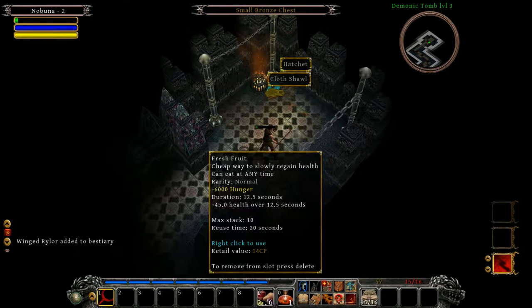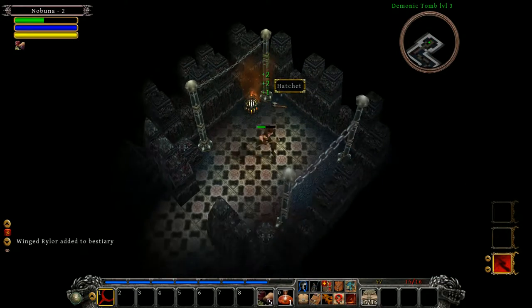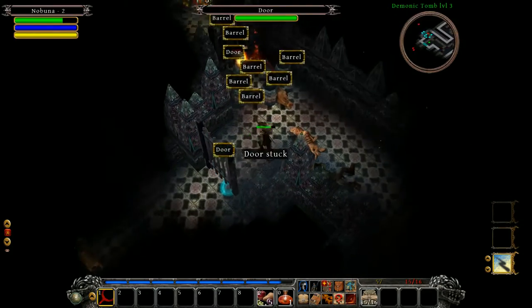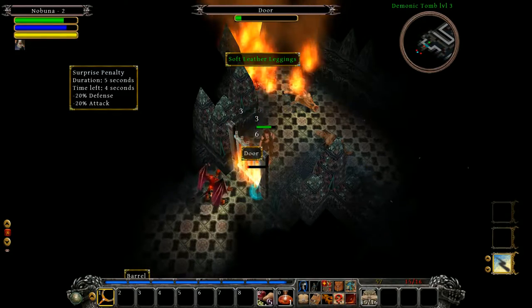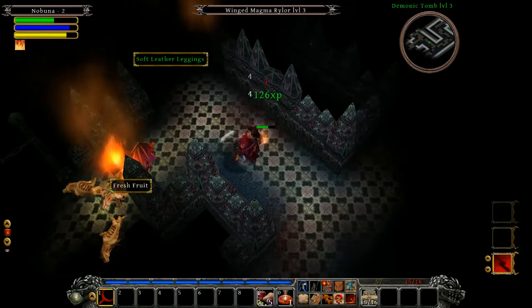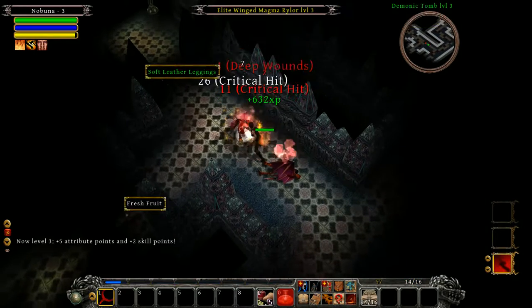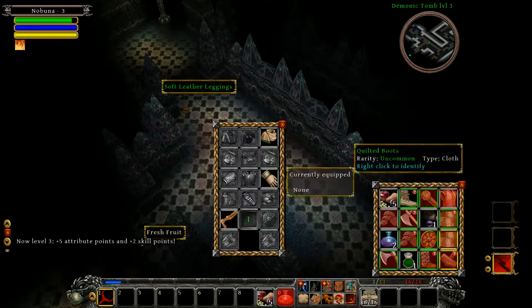I have one out of 64 HP — we're going to eat some fruit. I should be able to equip that cloth shawl — there we go. I've got a surprise penalty showing up in my HUD. Now I'm on fire, and I'm stunned. These guys are quickly reaching power — and that's an elite! Elites are quite dangerous. I almost died because I did not know where my zero key was on my keyboard. Two armor, four defense, fine items chance — not bad. We'll take these soft leather leggings but they also can't be equipped.